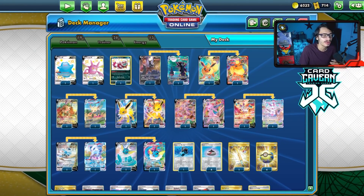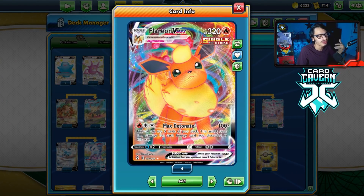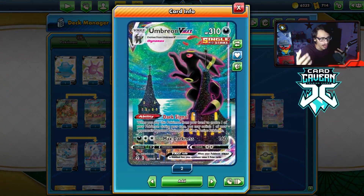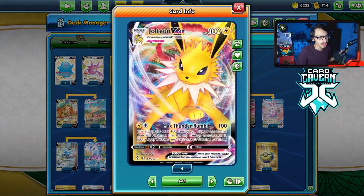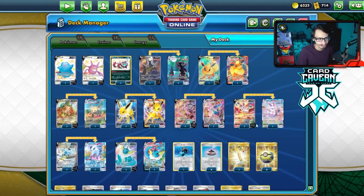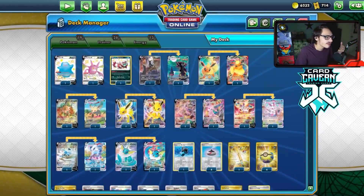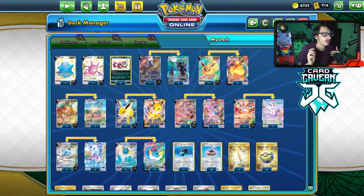The only loose end is Flareon, which we're probably not going to use Flareon VMAX at all - it's just not very efficient, even against Zacian. But everything else is good. You've got Umbreon as a Dark type, Leafeon as a Grass type, Jolteon as a Lightning type - really good against single prize decks. You've got Espeon VMAX and Sylveon as Psychic types, Glaceon as a wall and Water type, and Vaporeon as a big one-hit KO-er, like Sylveon.